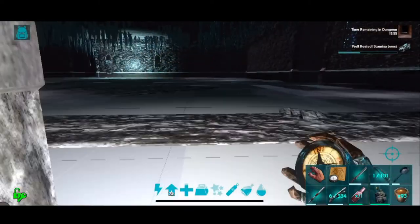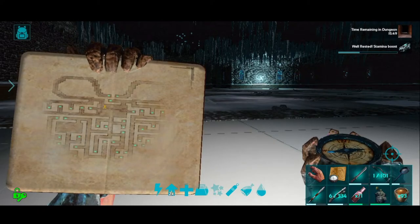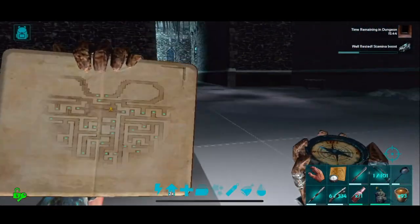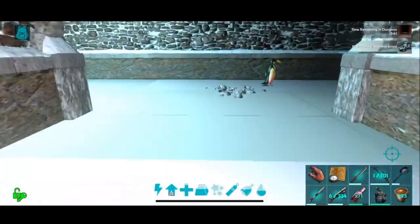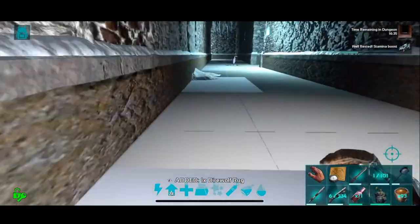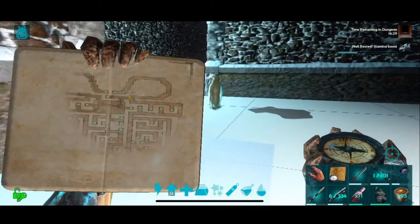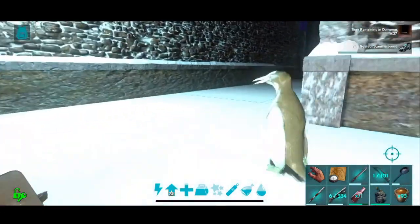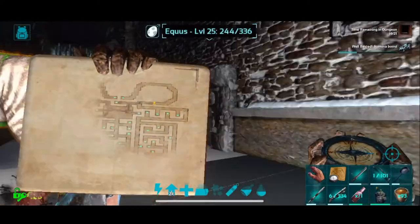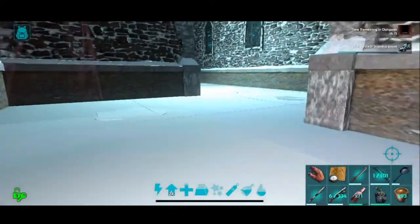Now we're back at the entrance area, which is beautiful. Let's go ahead and do the other side. We'll go to the other side of the bow. So much loot — I got a dire wolf rug, that's nice. If we go all the way around this way, we will get the tech building piece. Equus! There are also Equus in the halls, not just unicorns.